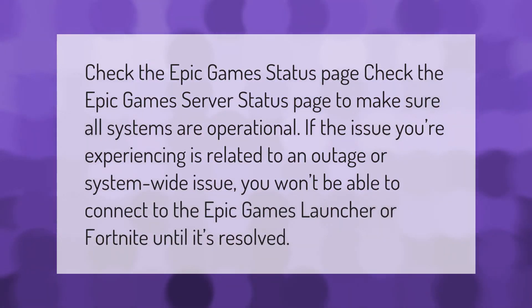Check the Epic Games status page to make sure all systems are operational. If the issue you're experiencing is related to an outage or system-wide issue, you won't be able to connect to the Epic Games launcher or Fortnite until it's resolved.